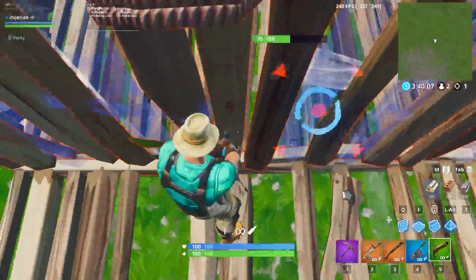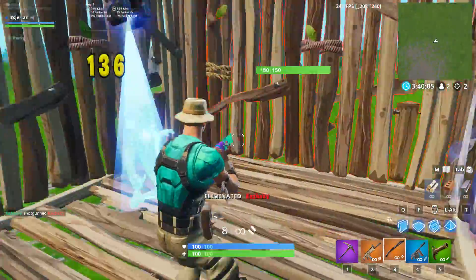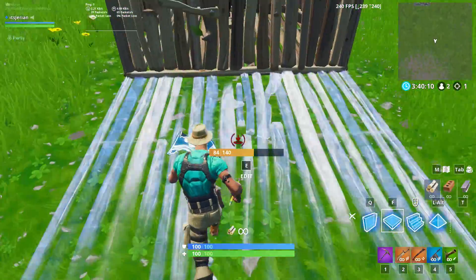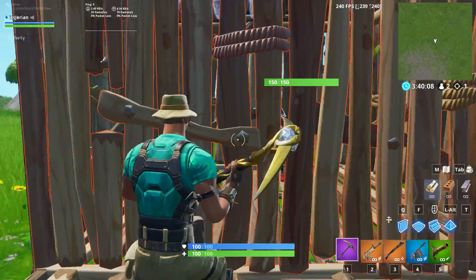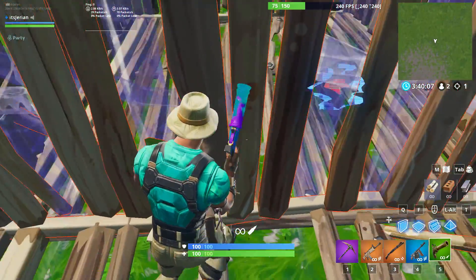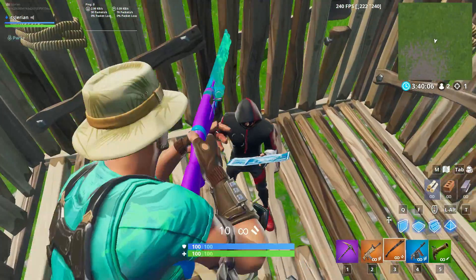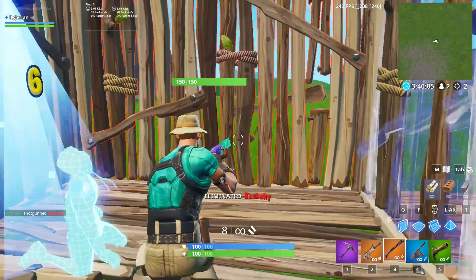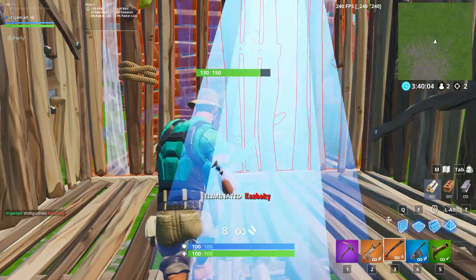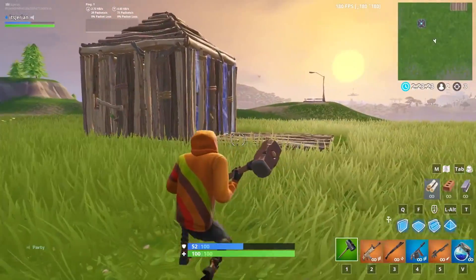This trick is extremely simple but you'll need a flint knock pistol to actually pull it off. Just run up to the turtling player's box, build a ramp over yourself, and then get the wall low enough where it can be one shot with a flint knock pistol. Look down at the bottom of the wall, jump up and shoot while aiming at the wall so you break it, and then push yourself forward through their wall because you just hit off the ramp.